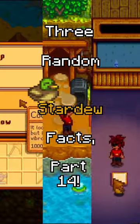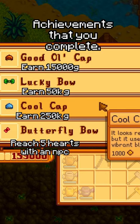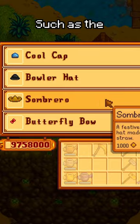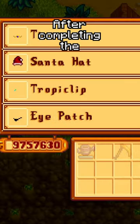3 random Stardew facts, part 14. A lot of people are aware of the hat mouse, who gives you hats based on the achievements you complete, but not a lot of people know about the more difficult hats for the more difficult achievements — such as the sombrero after gaining 10 million gold total, or the eye patch after completing the Master Angler achievement.